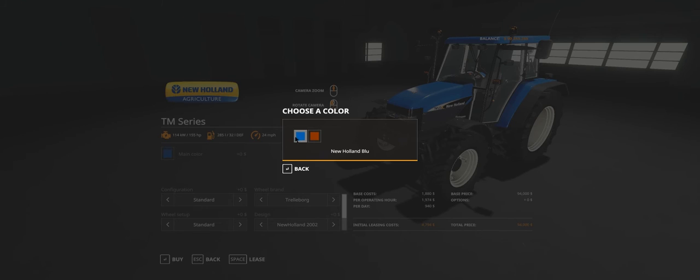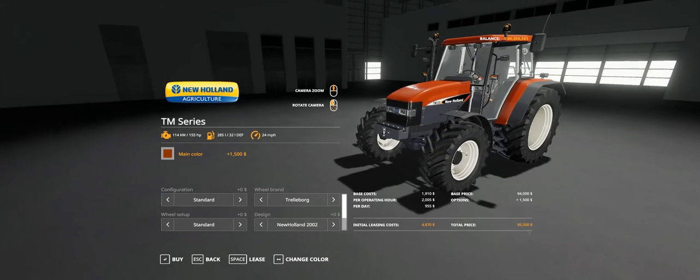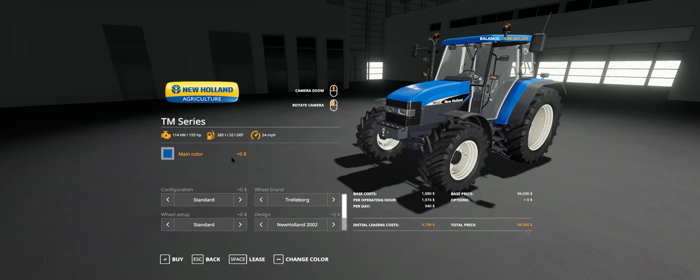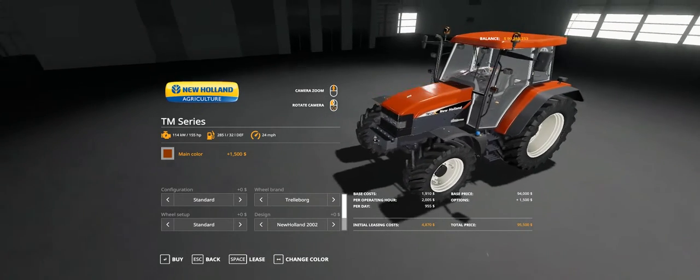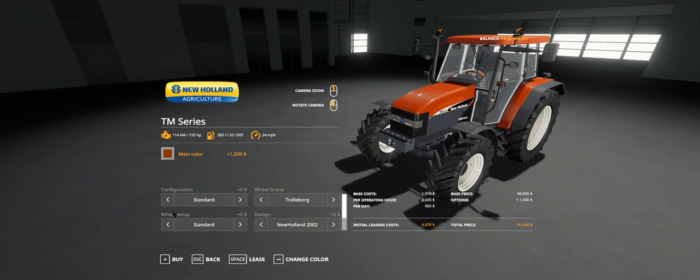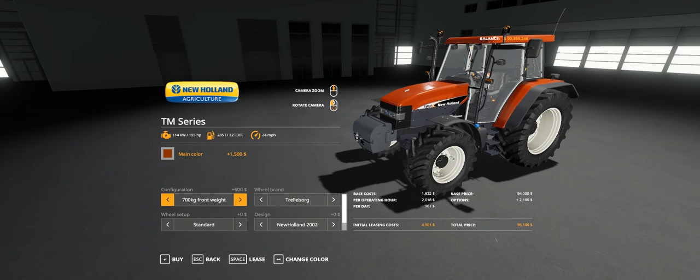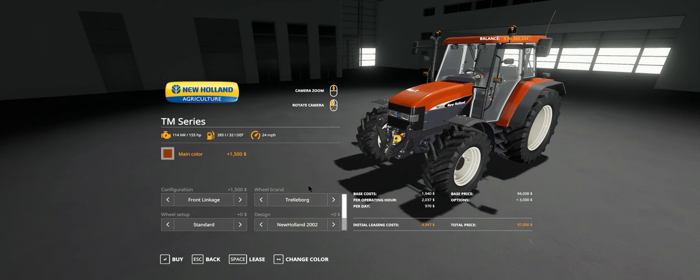For colours you've got New Holland blue and New Holland red - nothing too fancy, but if you go to red it's going to cost you an extra 1,500. The configuration is standard. Then you've got a 700 kilogram front weight, front linkage - weight is 600, front linkage 1,500, and then back to standard.